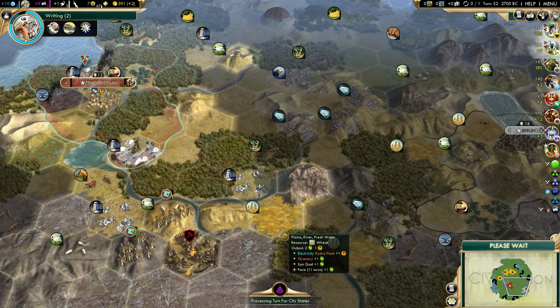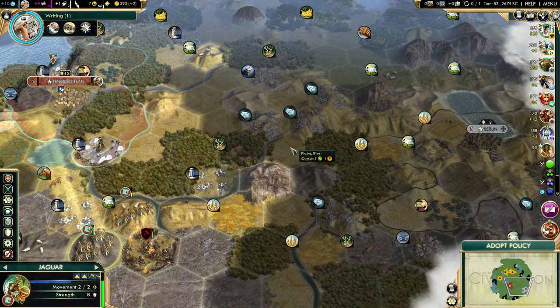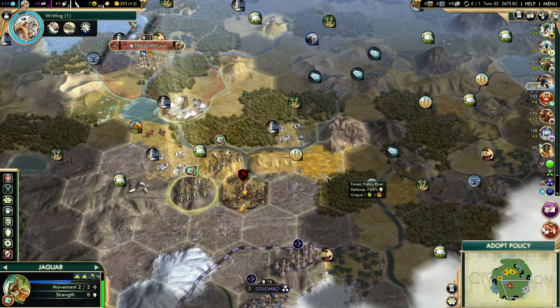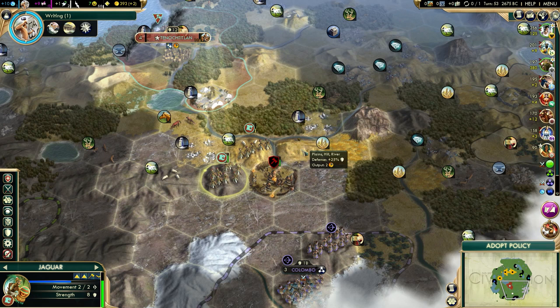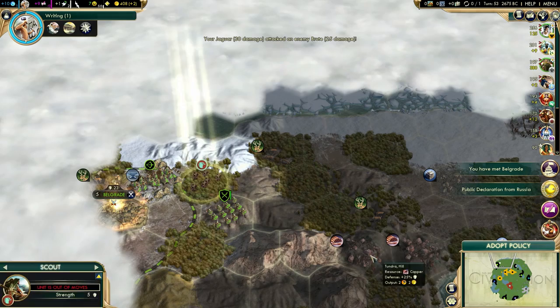I will most likely just save 680 gold to buy a settler outright - to not waste time training that settler myself, which will make my city grow faster. I need to decide on the first city location now. I still think this location is the best one - that will give me the natural wonder. It's a little bit close to Tenochtitlan - only four tiles away, so a lot of tiles will overlap. But these are both very good locations, and I'll have to decide that in the next 10 turns or so.